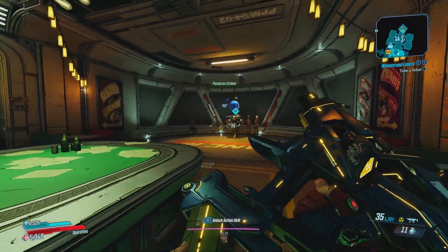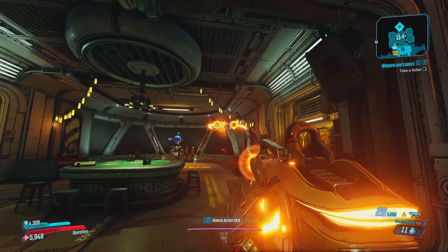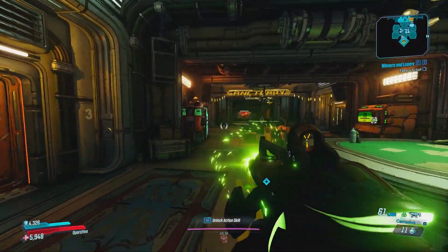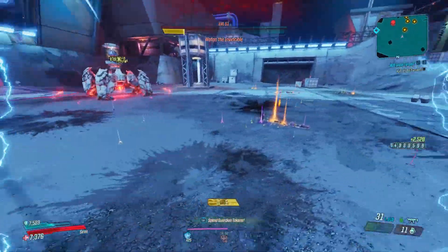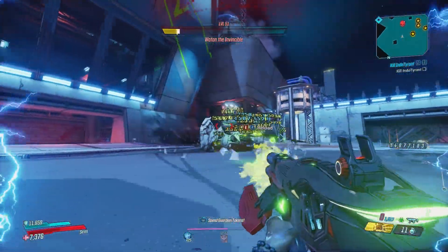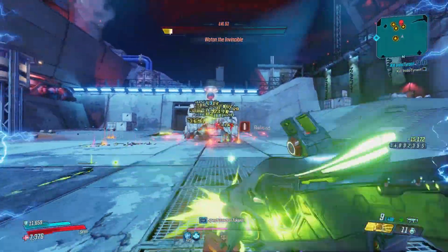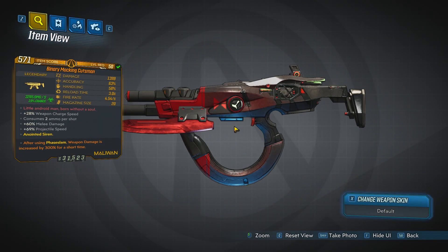The Kib's Worth is also an SMG considered the best after the Redistributor — both deal a ton of damage when used properly. You can farm both from Wotan the Invincible, the final boss of the Takedown at the Maliwan's Blacksite. It's a very hard challenge on high Mayhem, so make sure to lower your Mayhem level since you still have the same chance at dedicated drops.